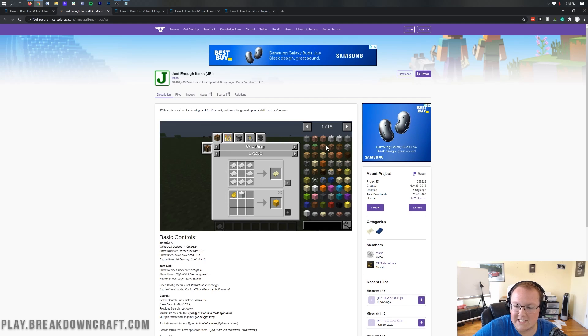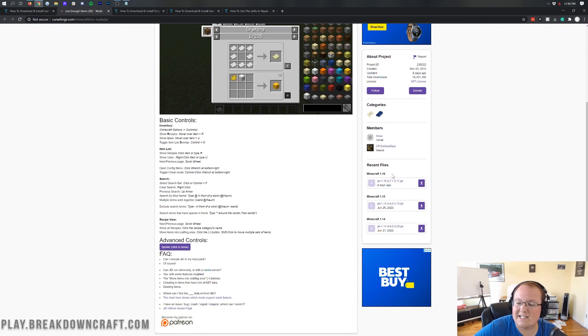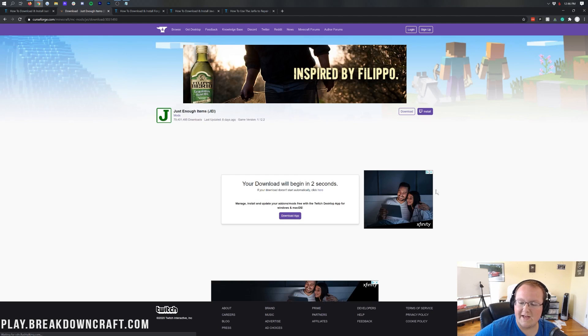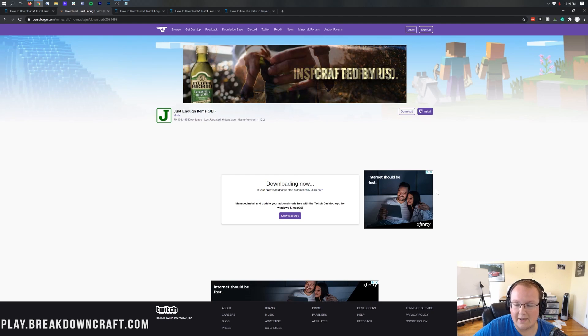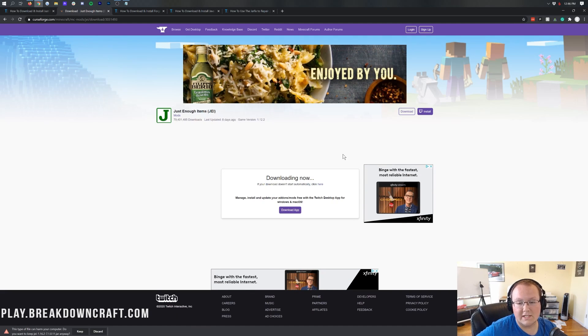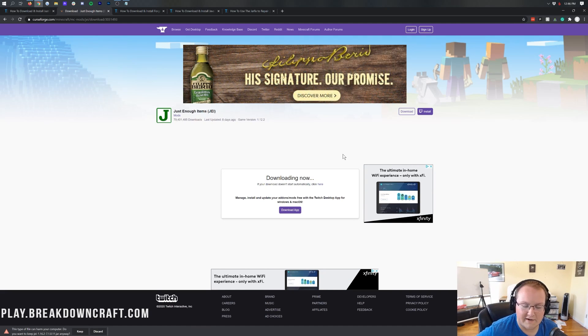Right in-game you can see the crafting recipes of items without having to look anything up. What you want to do is come over to the right-hand side, scroll down until you see Minecraft 1.16, and under that you'll see JEI-1.16.2. Click the purple download button to the right of that and it will start downloading. It'll appear in the bottom left in Google Chrome, or in the center of your screen on Mozilla Firefox. Either way, it's 100% safe to save.